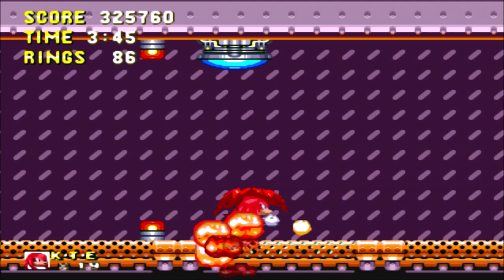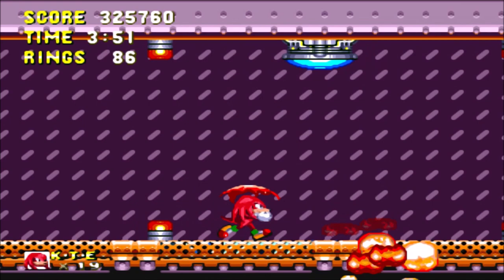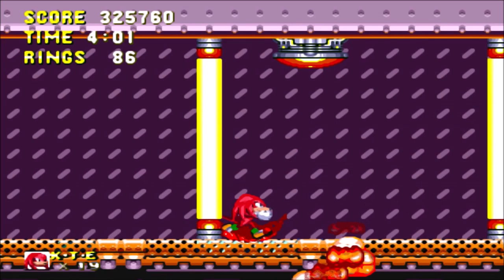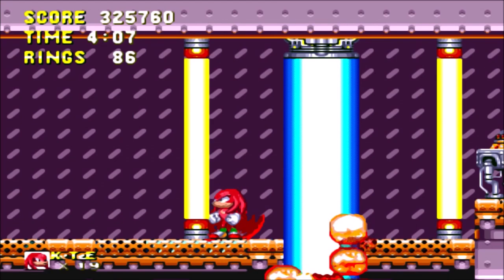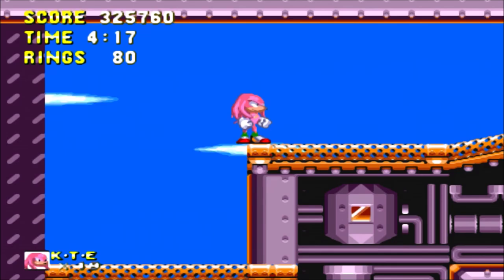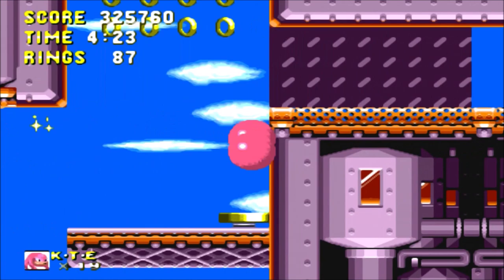The laser boss is largely the same - just avoid it until the Egg Robo is toast. What's interesting is what happens when we fight the actual boss of Flying Battery Zone, because we'll see there is a slight problem with this steered with Knuckles. Hyper Knuckles - no, I don't think I have enough. With that, we can easily get over it very quickly. Oh boy, he's easy to cheese with Hyper Knuckles.